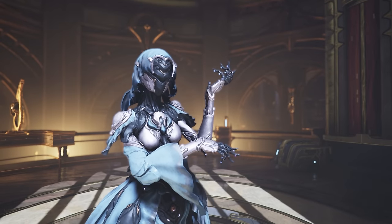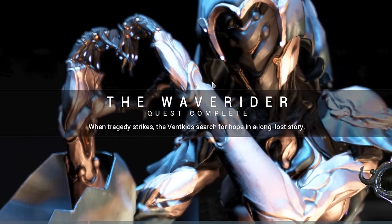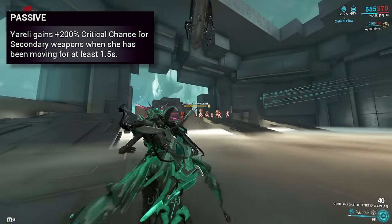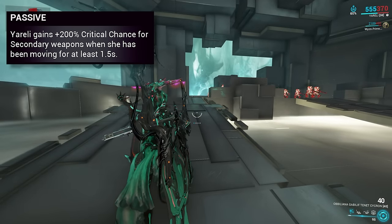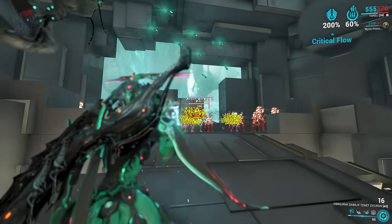Let's talk about Bubble Frame. Firstly, how to farm Yareli — Waverider Quest. I do not need to say more. I am terribly sorry for your sanity. Money is the way. Yareli's passive is quite a nice one. She gains 200% critical chance for her secondary weapons when she has been moving for at least 1.5 seconds. Just from her passive alone, she is a very good secondary weapon frame.